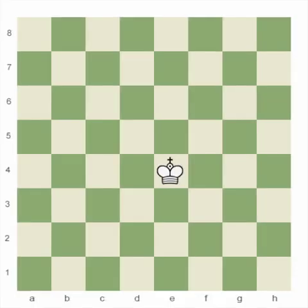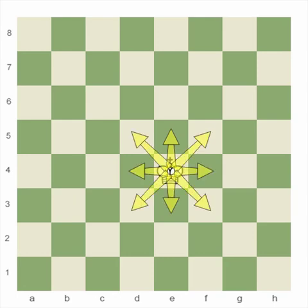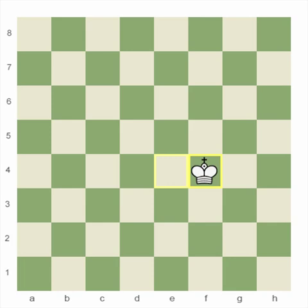The king can move one square in any direction — up, down, to the sides, and diagonally. This would be one move. Now, after my opponent's move, I can go again. How many moves will it take me to get to the edge of the board? Three! That's right.